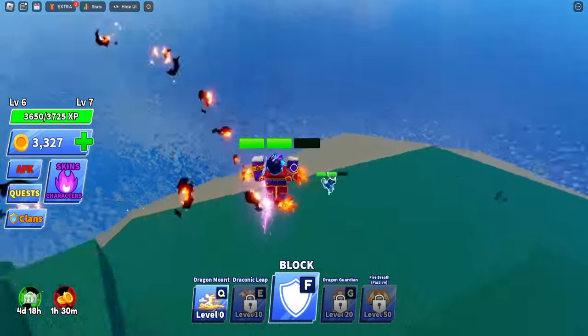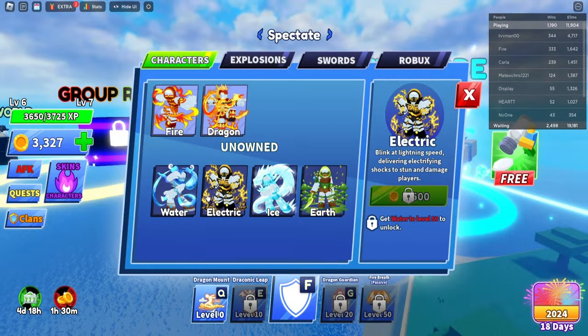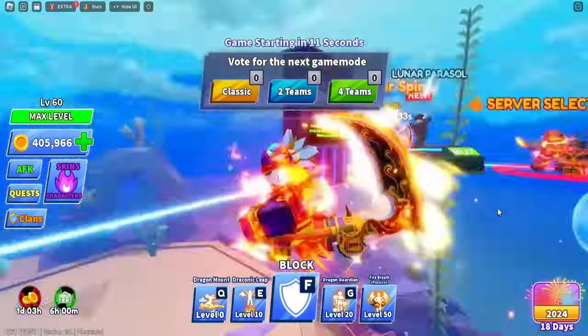Once you get 750 coins, go into characters and click on the dragon for 750 to buy it. I'm gonna show you guys live proof of me getting this — hold your horses before we continue.